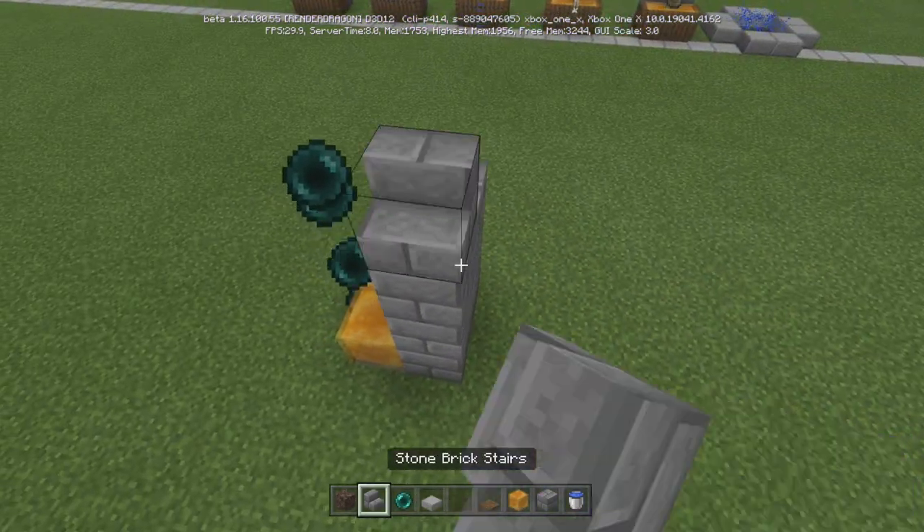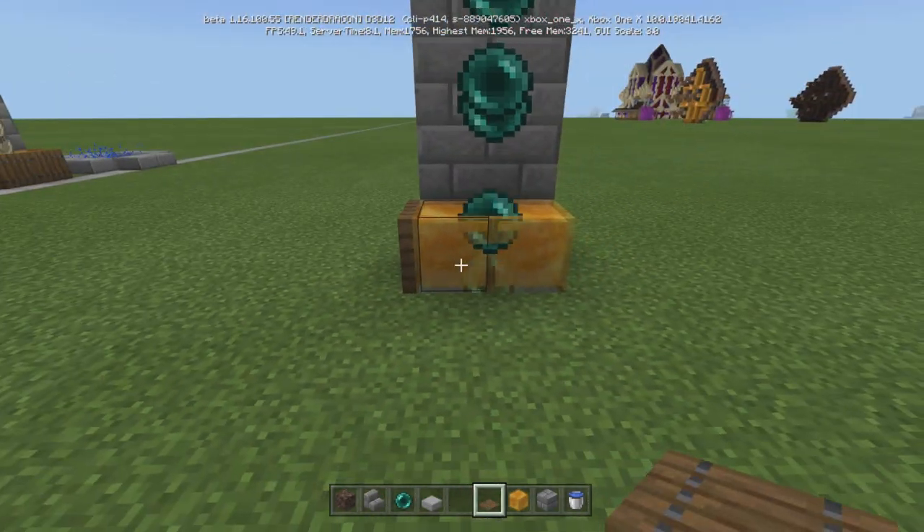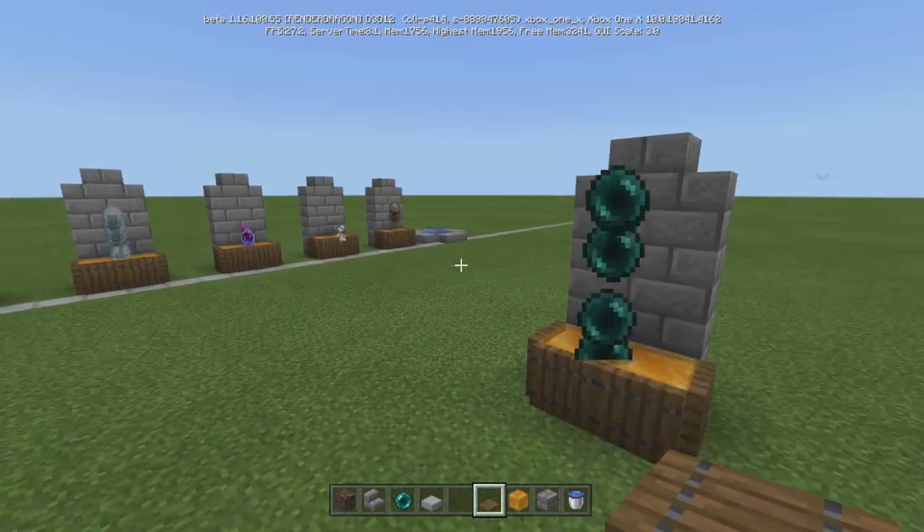Then you decorate it however you want. All I did was just go one, two, three and put these blocks right here - that was really just to showcase it to you guys. But just in case you want to build around it, it's pretty simple - just go around it.